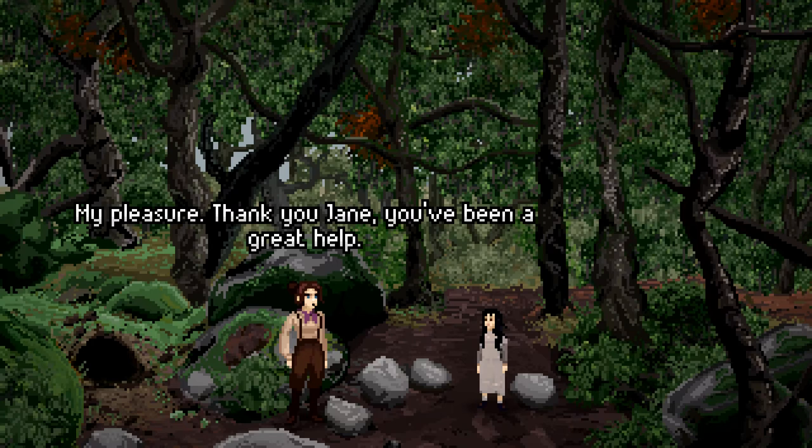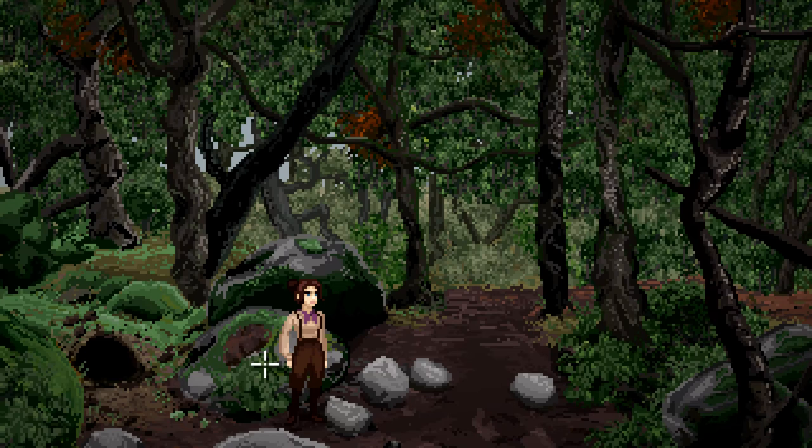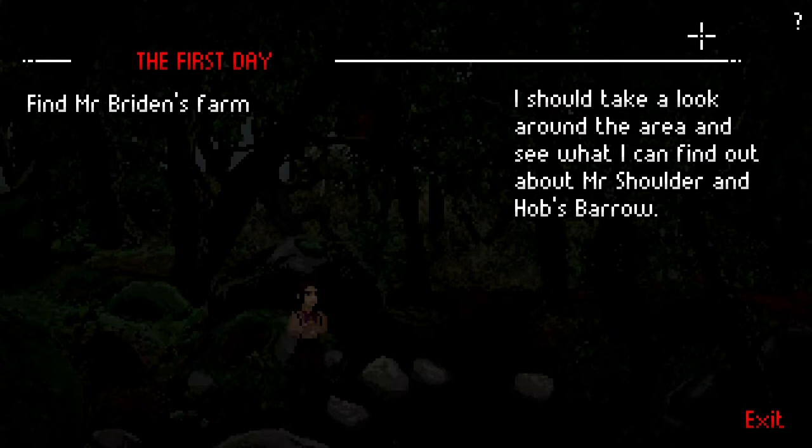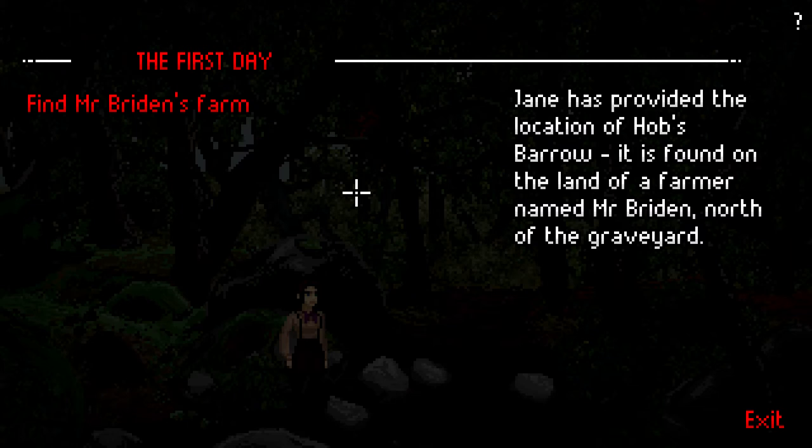Oh, that's interesting — so it's another little oddity happening. We had this thing where Mr. Tillett, back in the first episode, went into the lavatories and then disappeared and we just couldn't find him. Let me check my to-do list: find Mr. Brydon's farm. Hobbs Barrow is found on the land of a farmer named Mr. Brydon, north of the graveyard. So if we go to our map — where would the graveyard be? That is the church.